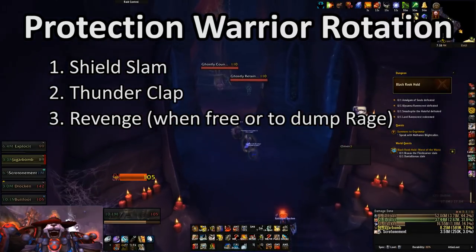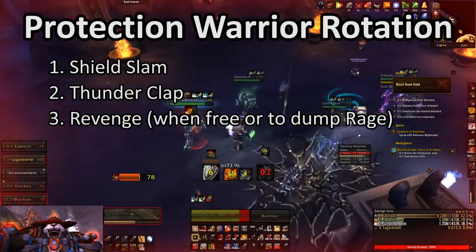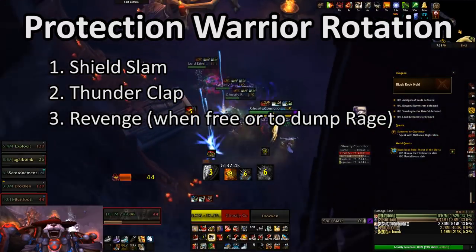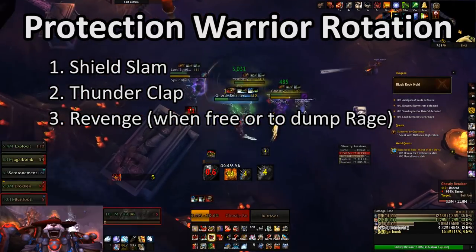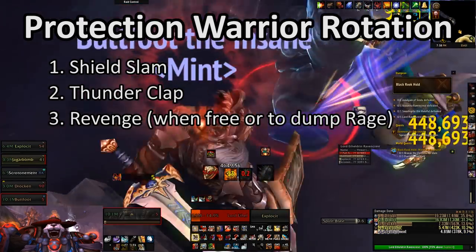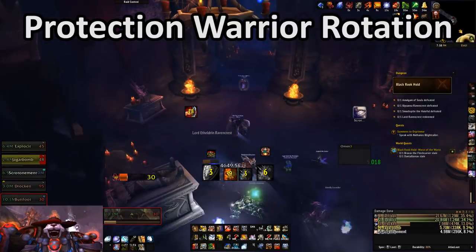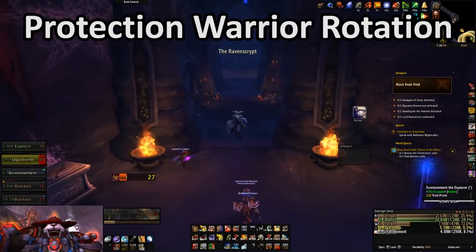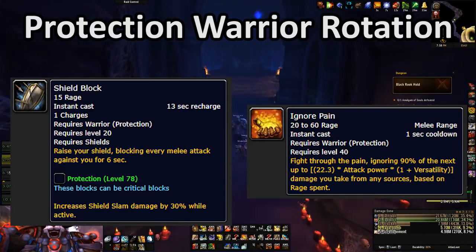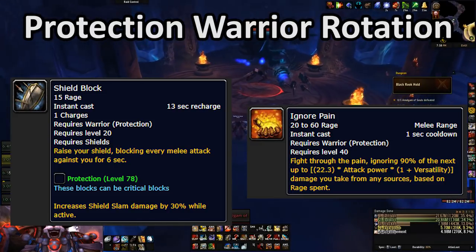You don't have to be capped on Rage or even that close to dump Rage, but if you are below 60 Rage and you're taking quite a bit of damage, it's probably better to spend that Rage on an Ignore Pain or maintaining Shield Block rather than throwing it out there as damage and maybe dying. As for defensive abilities, you want to try to maintain Shield Block as much as possible whenever you're actively tanking and spend all of your excess Rage on Ignore Pain.